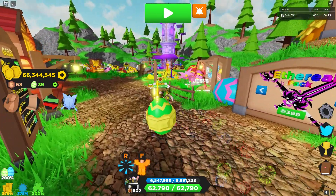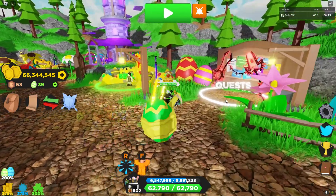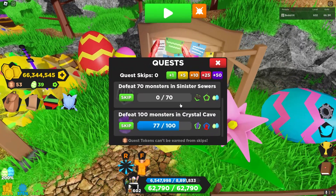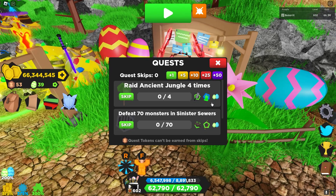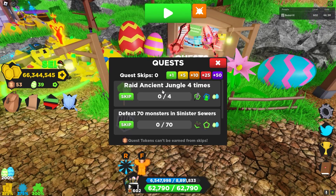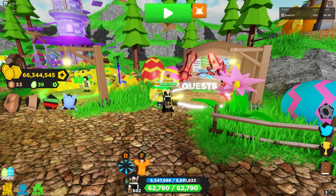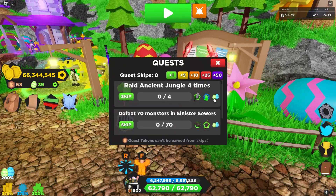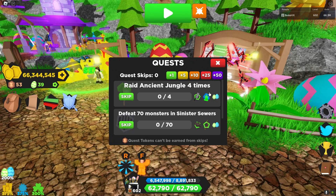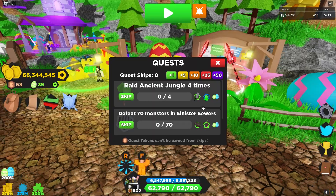The dungeons are like the second best method, but the best way to get eggs is quests. Quests have been pretty useless when events aren't going on, but when they are they give the currency. I have three quests because I have the game pass — I highly recommend buying the extra quests and extra quest rewards game passes so you get six eggs per quest completed, which is extremely good. Something like 'defeat 70 monsters in Sinister Sewers' can be completed so easily — it's just free eggs.